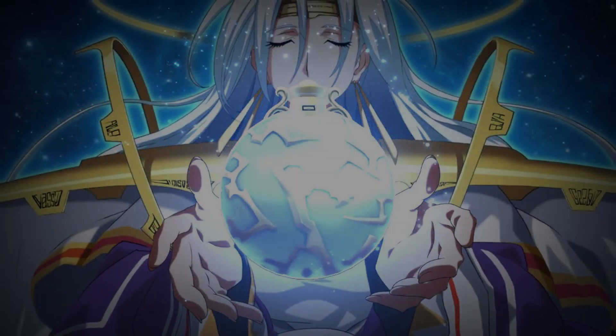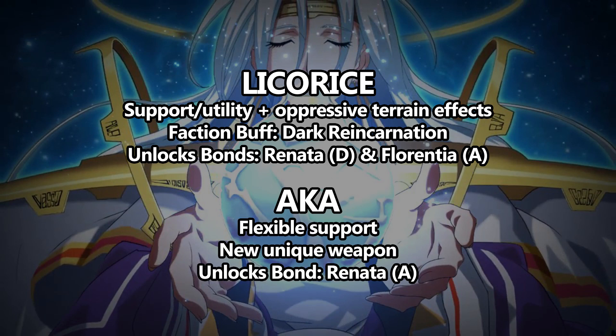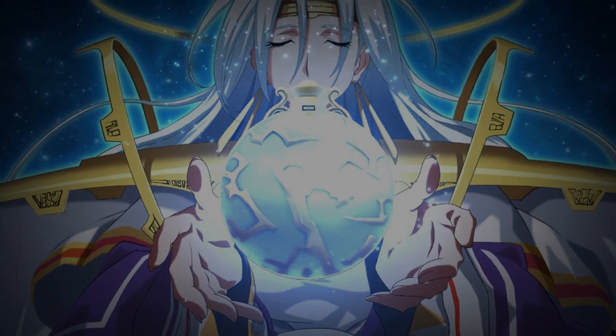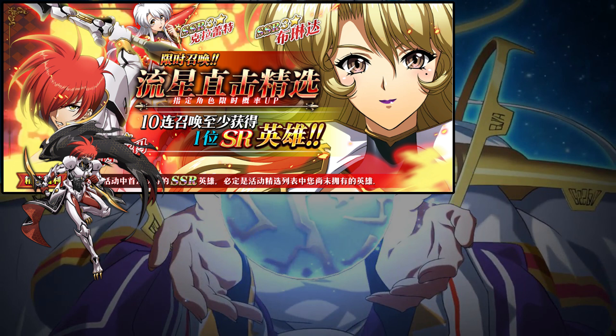Here's the quick summary. Licorice is a support and utility character with oppressive terrain effects; she has a faction buff for Dark Reincarnation, and she unlocks the defensive bond for Renata and the attack bond for Florentia. Akka is a flexible support character with a unique weapon that can help her set up specific PvP boxes, and she unlocks the attack bond for Renata. Coming up, at some point after this banner we should be getting a Destiny banner featuring Sigma, Claret, and Brenda. This is the last good chance to get Sigma before his SP Assassin class comes out in February, so that's something to consider.